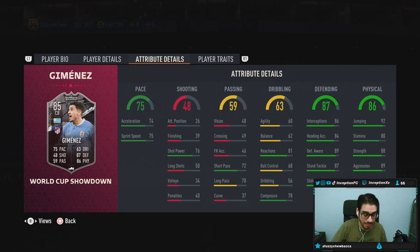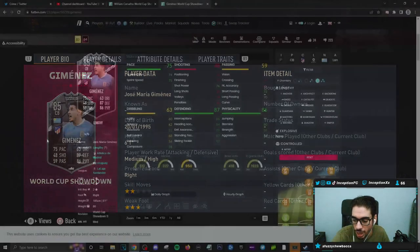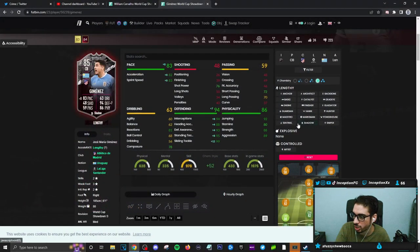We're taking a look at a card who is 6'1", medium-high work rates, right-footed, 2-star skills, 3-star weak foot. He is a base lengthy player on a shadow chemistry style with 82 acceleration and 83 sprint speed, while working with good defensive capabilities.